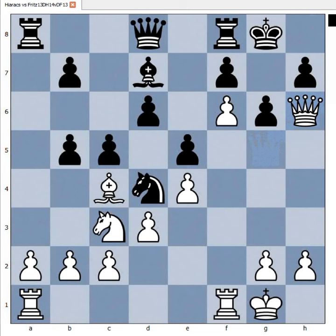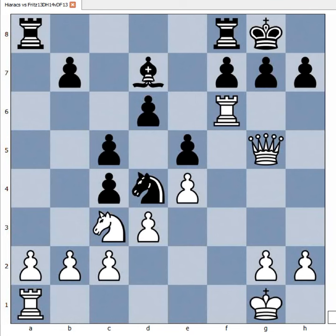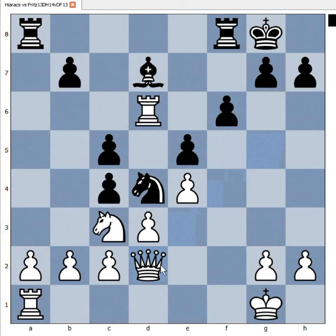Of course, g6 doesn't work. How should black continue? Actually, there is no defense. Fritz captured the pawn with queen, admitting the defeat. Rook takes queen — the pawn is pinned, can't take. Rook. Fritz captured on c4, rook takes on d6. f6, queen to d2. And Fritz resigned.